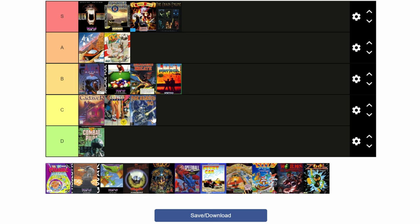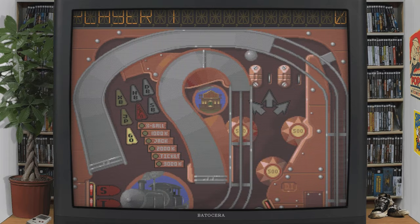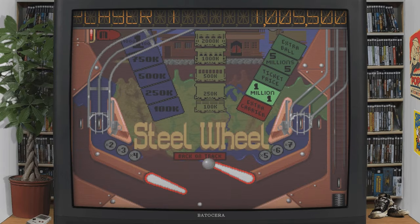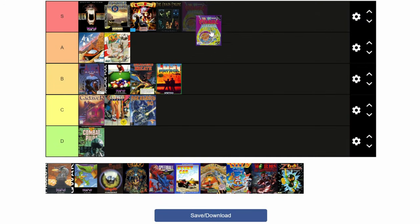Next up: Pinball Dreams. This is one of the first pinball games that had believable ball physics. There are four tables to choose from, and you can play from one to four players. Great music, great graphics, great game. Pinball Dreams: S-tier.